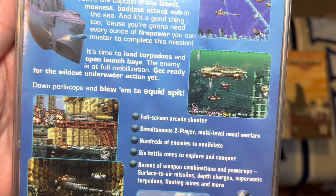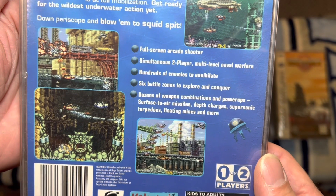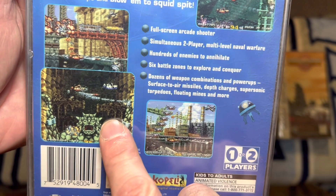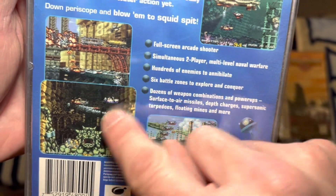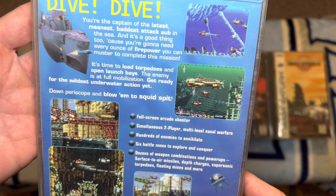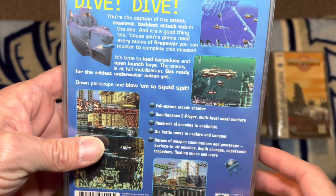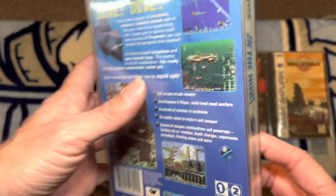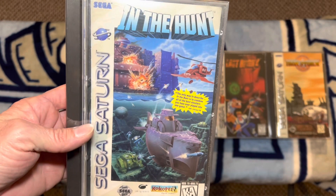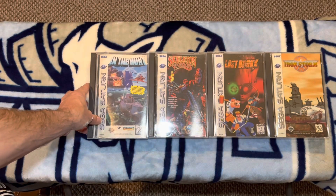It does suffer from some slowdown, but there are so many sprites and explosions going on on screen that sometimes it can actually be beneficial. This game is tough as nails — this boss that gives me the biggest problems requires you to go vertically up while things are blocking your path and he's chasing you. If you are a fan of shoot-em-ups, Metal Slug, or submarine games, check this game out. It was also released on PlayStation 1, though I believe it's kind of pricey. Check out In the Hunt.